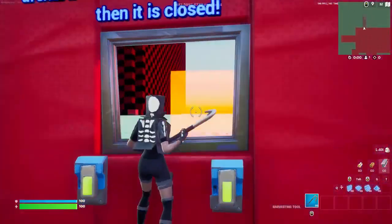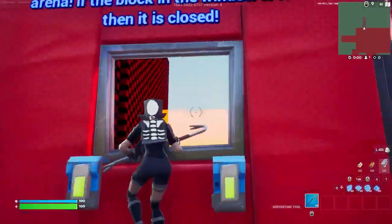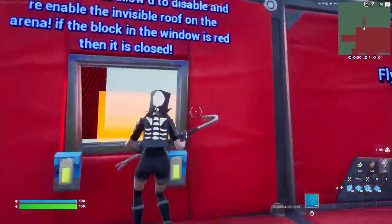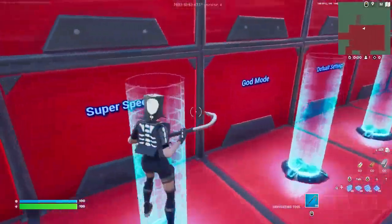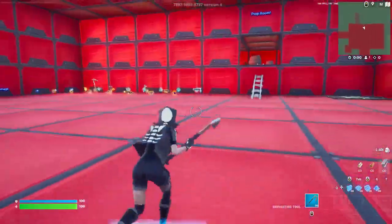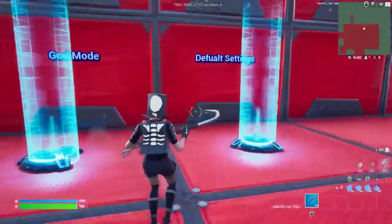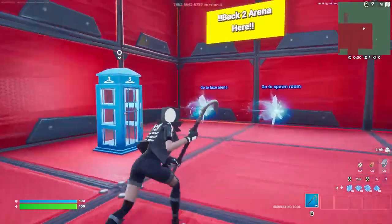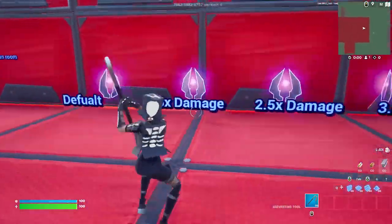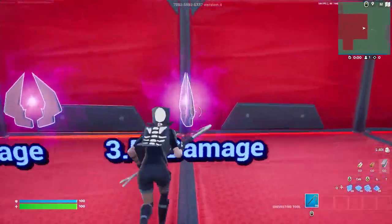You can spawn brutes in the spawn room. This also lets you take the barrier off the top of the arena so people can get out into that area — though if you're using this room you probably won't want that. There's flying, super speed, god mode, 10K health, 10K shield, and you can get back to default settings by running through that button. Damage multipliers go: default, 1.5x, 2.5x, and 3.5x damage.